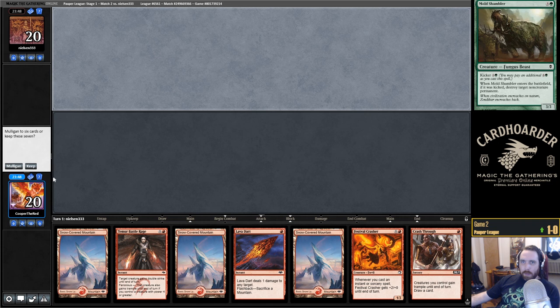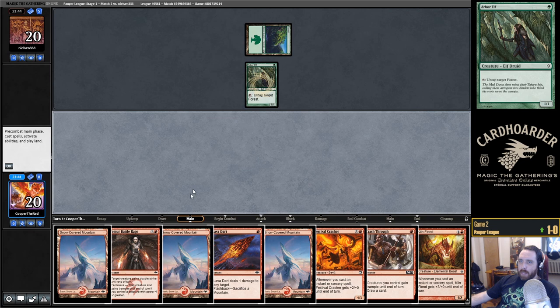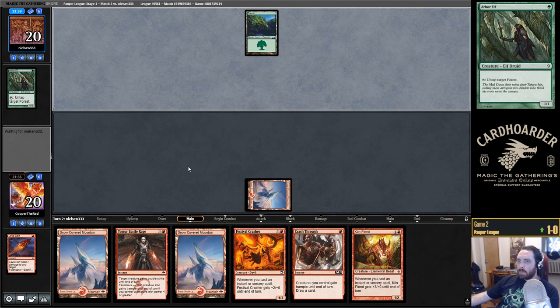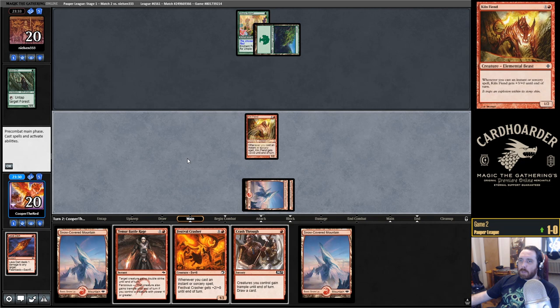Only one creature, but I'm going to keep it. We have Temur Battle Rage. I don't think we'll get a turn 3 with Festival Crasher, but that's a good start — that is their best start, so let's slow them down. And we've managed to draw a Kiln Fiend — that's perfect. They have no other land. Kiln Fiend, go.